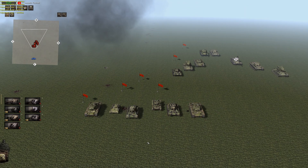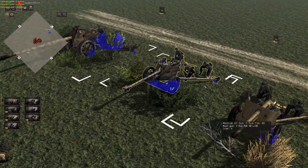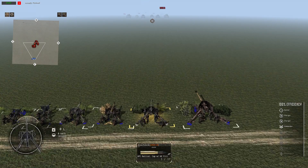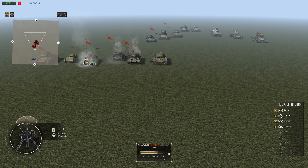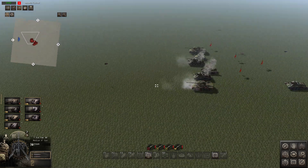We're about to get to a fan favorite — the PaK 40, a 7.5cm anti-tank gun. It is my favorite anti-tank gun besides the 88. There's a T-34, a Valentine — it'll just eat these things for breakfast. Right to the engine. Absolutely awesome.